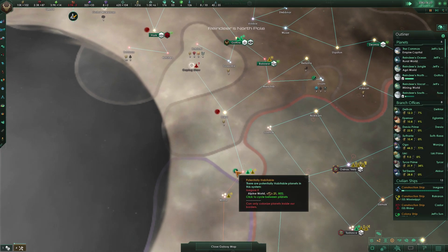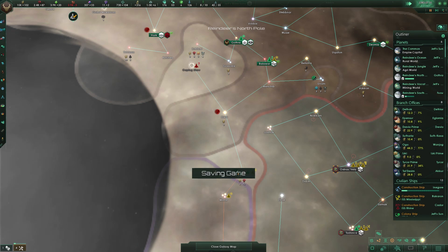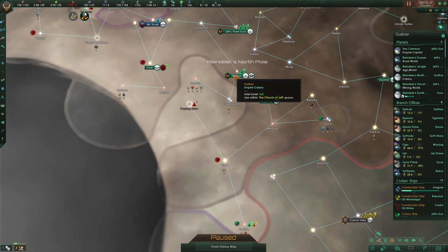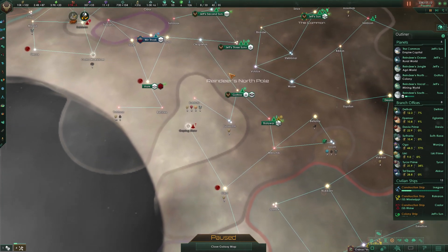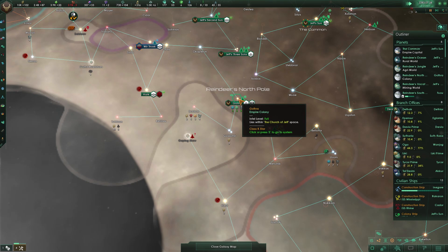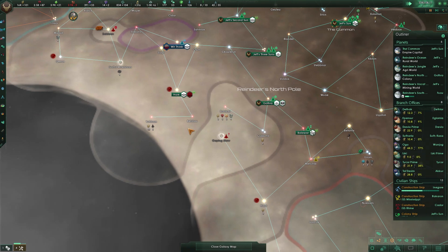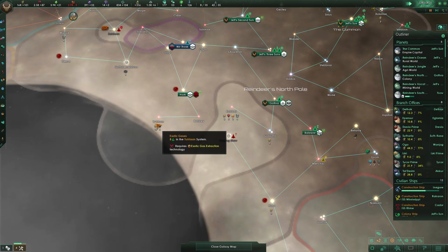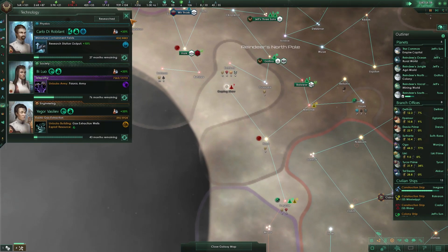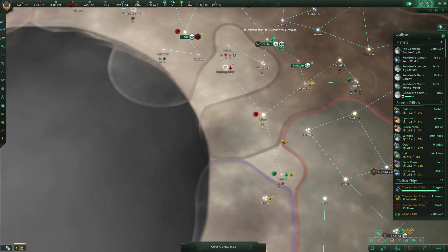Plenty of jobs, plenty of housing. Amenities were looking good everywhere too — nice. We're fine. We'll go colonize that level 21 world right away too. I think we should have at least one colonization going per world. We're losing consumer goods now but whatever. We also need to grab these systems specifically to get the exotic gases. That gas is going to take 43 months — not too bad.